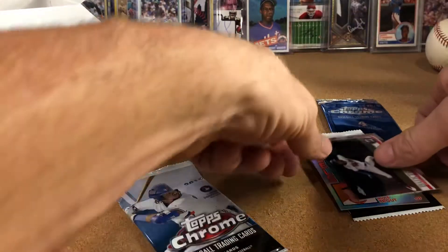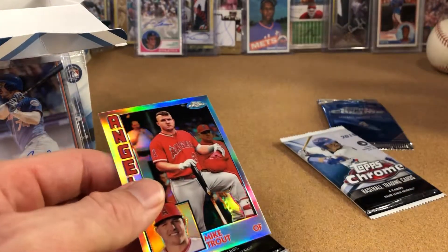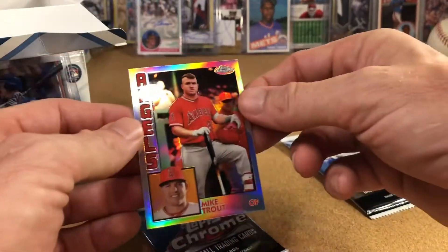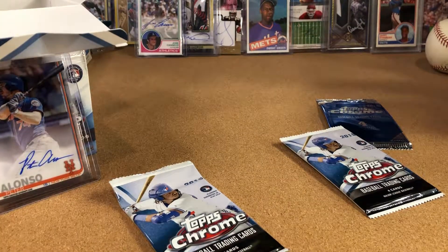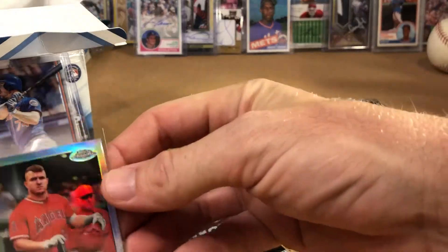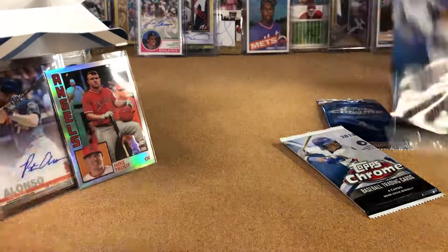This was a great impulse buy. There's the Trout, which is also sleevable — that was the card I was just about to get excited about. We'll definitely sleeve that too. All right, so Trout and Alonzo — that was a mega pack right there.